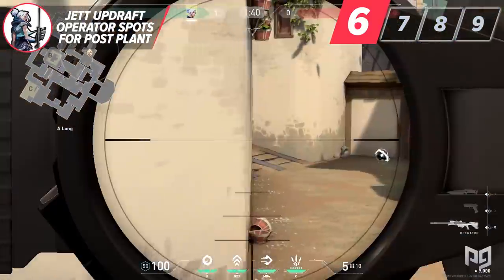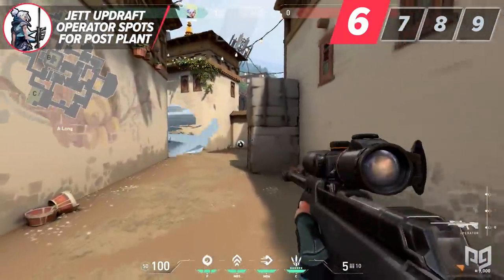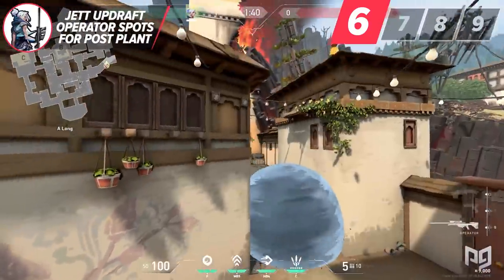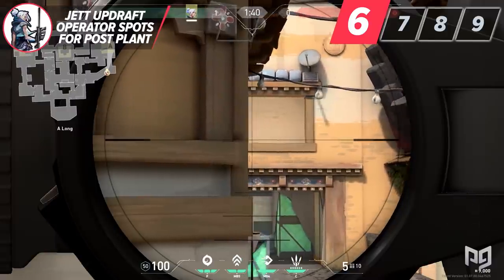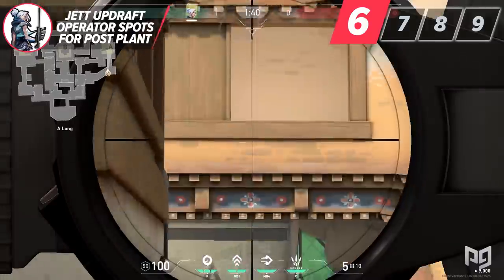On A long, by updrafting onto the box, you can give your team more comfort to push up the site as you hold the angle. Once the bomb is down, any enemies looking to retake the site from heaven will have to deal with you on this box. This is so strong because any enemies that smoke off A long won't be able to smoke you off due to the height advantage.